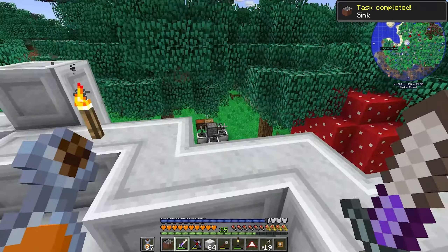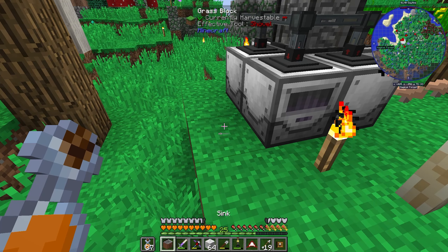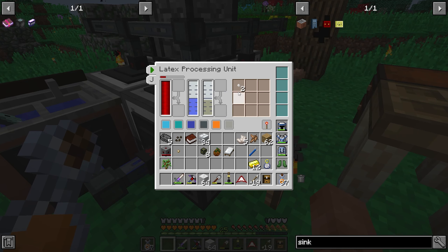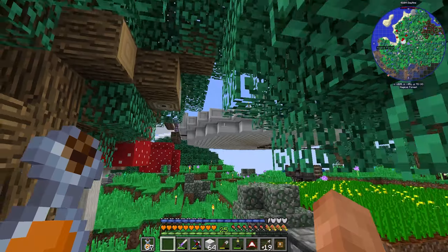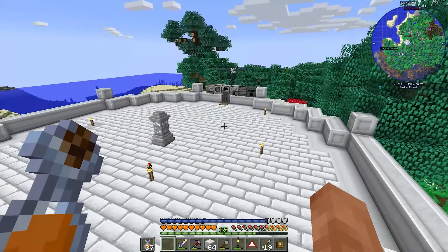We grab a sink here — it's pretty much an infinite water source, which is nice. Let's place the sink down as a temporary solution. This should now be getting water and latex as well. Now we're getting dry rubber — fantastic! We can put upgrades in to make it go faster but I don't think it can keep up anyway. Let's wait until we get nine tiny dots of rubber. Now the enderman guy has disappeared — of course he has.